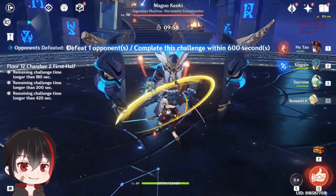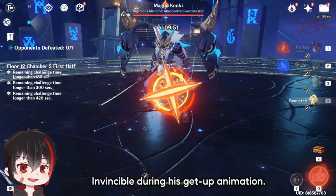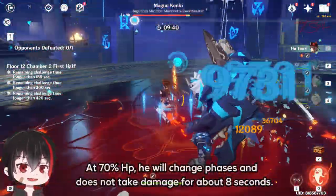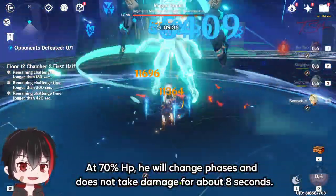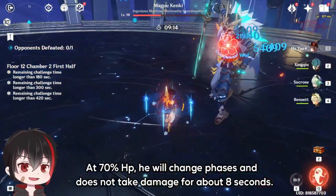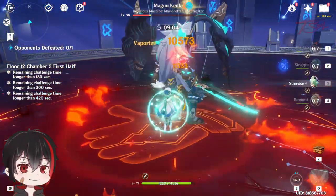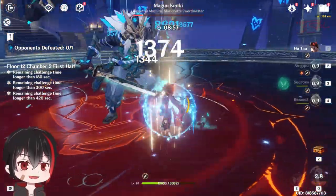Chamber 2 is the easiest one on floor 12. The first half is just a normal Magu Kenki — he is invincible during his getup animation at the start, so use this time to get some more particles or prep your support and defense shred abilities. At 70% HP, he will change phases and get his Cryo and Enamel ghosts — he also turns invincible again and does not take damage for about 8 seconds. Make sure to iframe or burst through his giant wind slam because it does a lot of damage and can one-shot squishy characters. Build energy and avoid using your damage abilities until he starts taking damage again. General tip: keep chasing him and stick close to the boss since there's fewer attacks to worry about when you are on top of him.